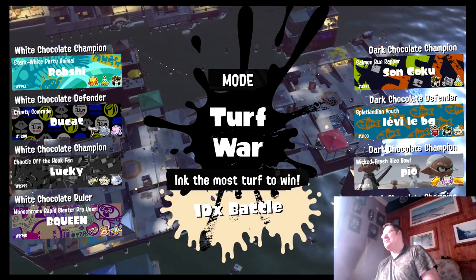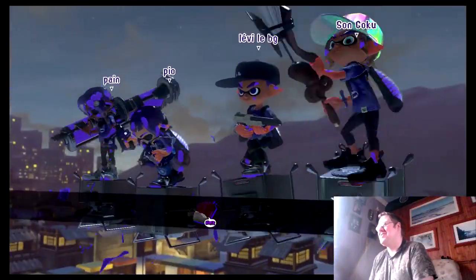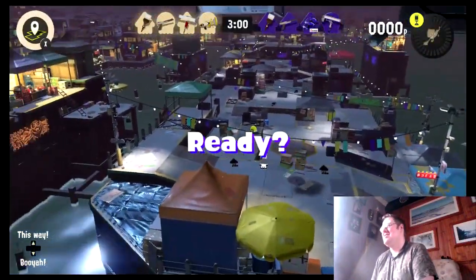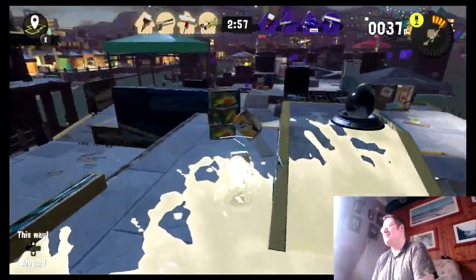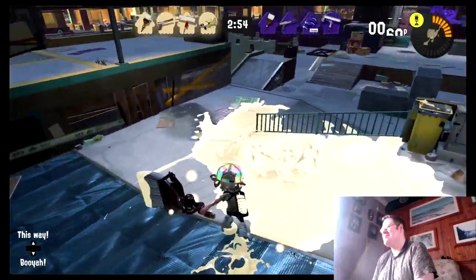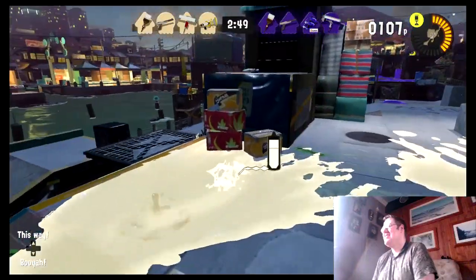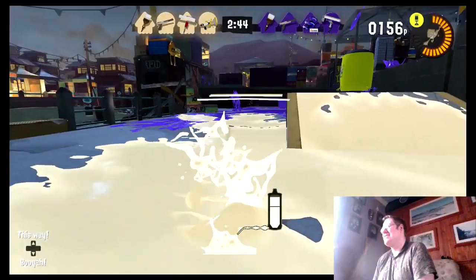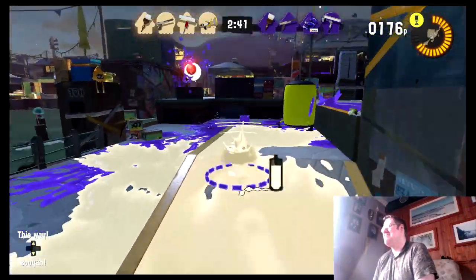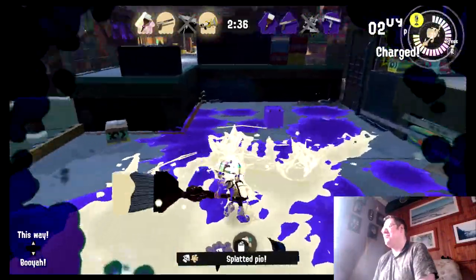We're starting this off in a big way. It's against dark chocolate — well, dark chocolate has been better in the tricolours so far. There seems to be milk chocolate that I've struggled with in 1v1 but we'll see how this goes. They've got a brush on their team so I don't feel quite as bad. I like having a good solid base of ink to hide in, and this is why I've changed my Splatfest T to have Ninja Squid on it, because it's kind of a must-run with a brush.